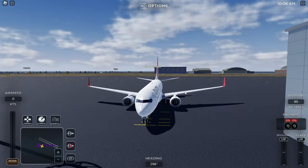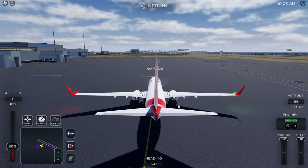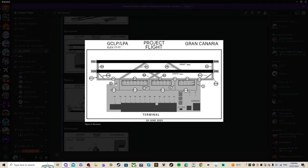Once you've pushed back and they've told you to push left or right, you request taxi. This is when you want to open your charts — it's nice to have two monitors but not required. Bring up the ATC charts; for example, here's Gran Canaria. You can see which gate you're at if you can't tell from the game, and tell them if they ask.